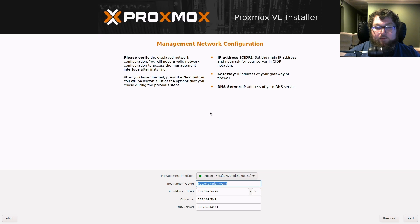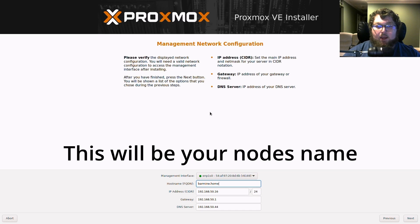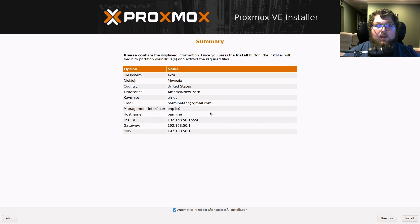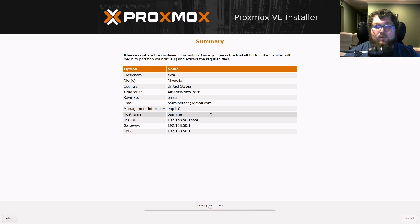Hit Next and now we're setting some network options. The first thing is a hostname or FQDN — the main thing to do is put in something that won't resolve to anything public. I'm going to do barmine.home — 'home' is now declared for internal use only so we should be fine. Other than that, set your network info: if you want a static IP you can set that here, along with your gateway and DNS server. I'll adjust mine to use my gateway as my main DNS server, then click Next.